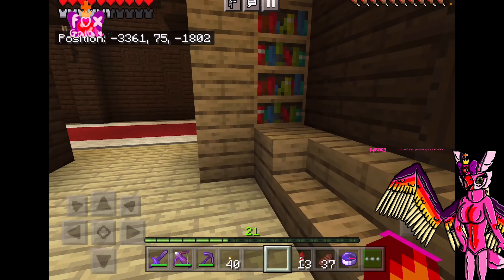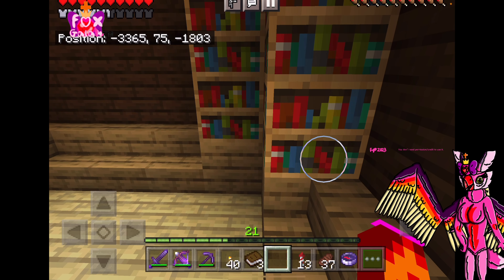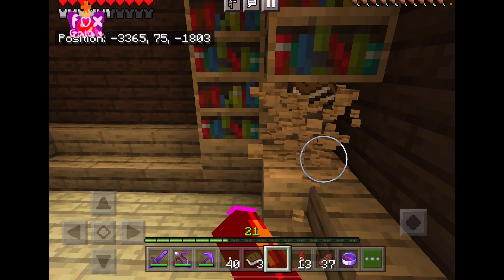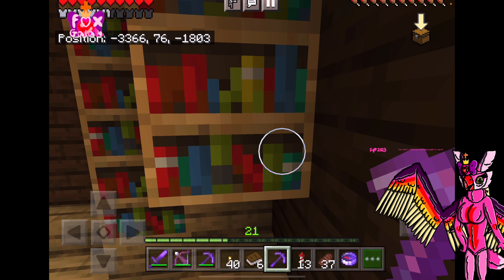It's just like bookshelves. Let's grab some as a souvenir. It's books — well, I guess we can keep the books as a souvenir. I do have a silk touch pickaxe so I'll use it for once.